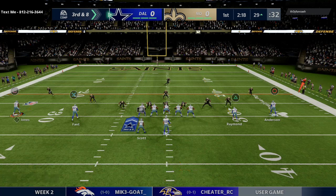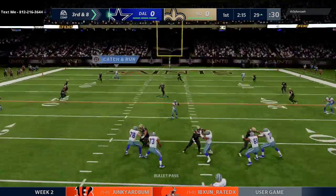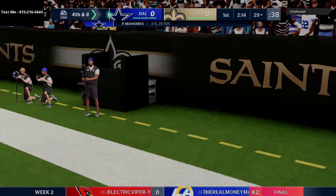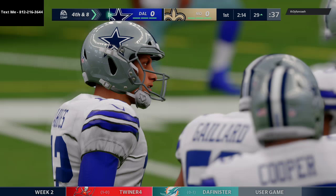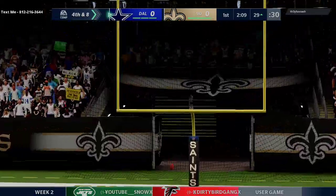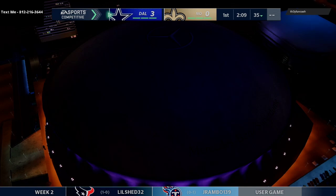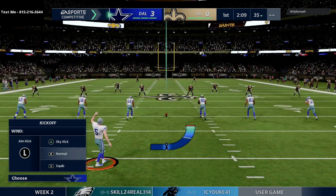This is a really important play if you want to run spread. My wide receiver completely glitches out even though I have a wide open touchdown. That's a little frustrating. I've noticed in the last patch some random stuff like that has been happening. I think it's an effort to make cover three better, but in my opinion it makes passing worse. My receiver stops running even though he has a wide open one-play touchdown.